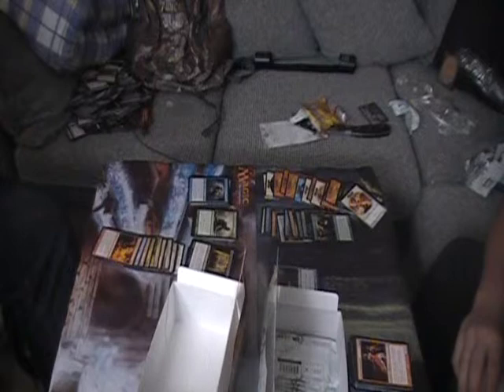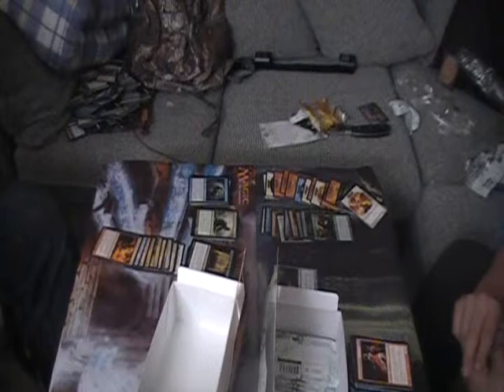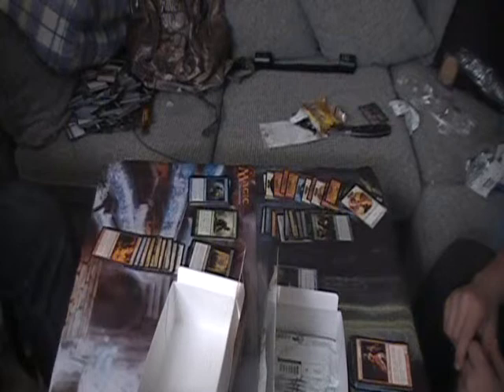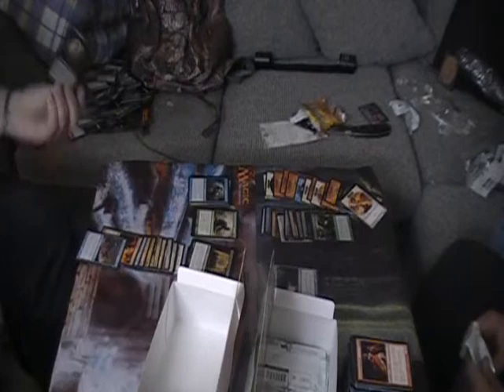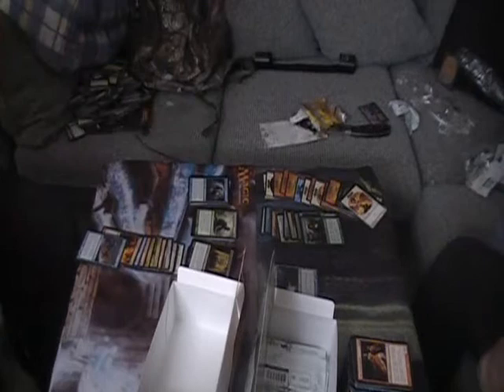Each player sacrifices - for each creature their controller sacrifices it or pays X life - so if I had two creatures you could pay three life instead. Grasp of Phantoms, Mask of Avacyn, Rally the Peasants, and a Cackling Counterpart - that guy's cool. Do I? No I don't. Oh I thought you did. It's a plains and I have a Screeching Bat that all of a sudden turns into a vampire - didn't see that one coming! Somberwald Sage and a flower.